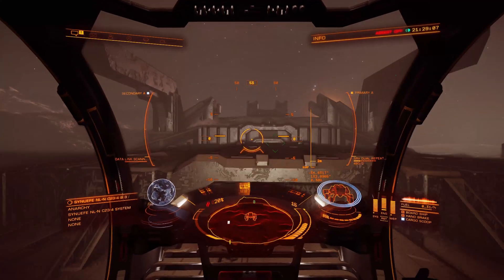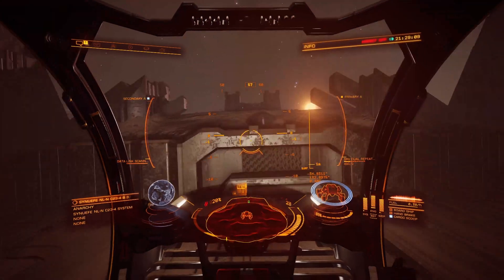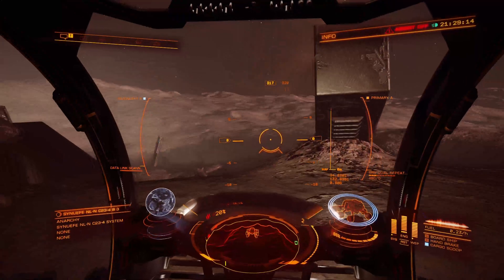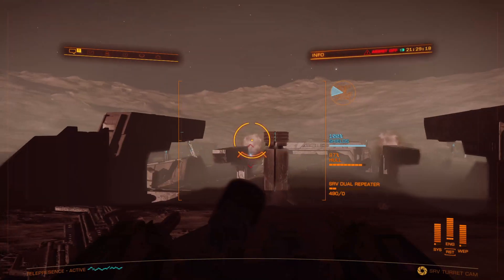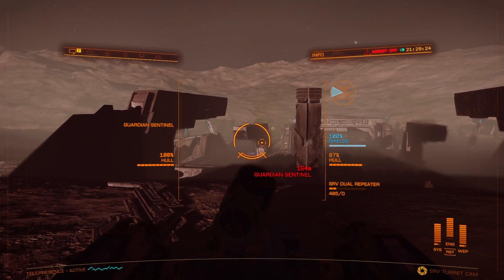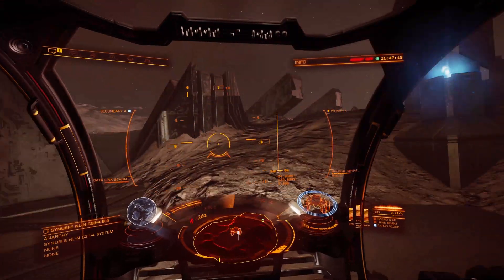I actually thought the game was bugged, because when I tried to drop the Guardian Relic on this technological altar-looking thing, it did nothing. This happened to me the first time I came here too. I think it's useful to share my embarrassment so that nobody who watches this video will have to make the same mistake.